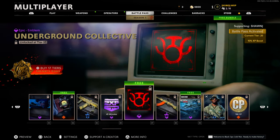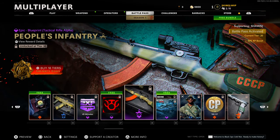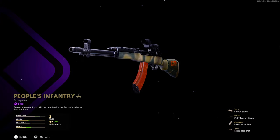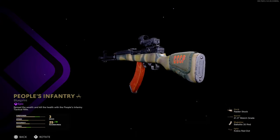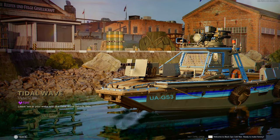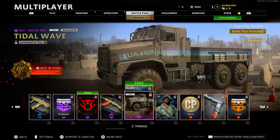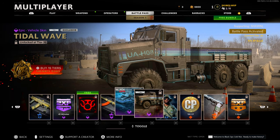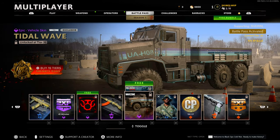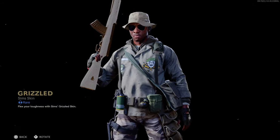An epic emblem at tier 37 'Underground Collective.' Tier 38 another blueprint 'People's Infantry' for a tactical rifle — still not really blowing me away. A 'Tidal Wave' vehicle skin at tier 39 — one for Black Ops Cold War and another for the truck in Warzone. For some reason you can't inspect the Warzone one, you can only look at the background. And then for tier 40 we have a skin for Sims — looks pretty cool. Sims is always going to be rocking whenever I can.